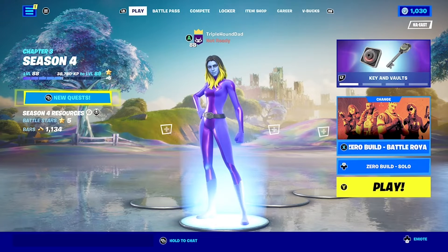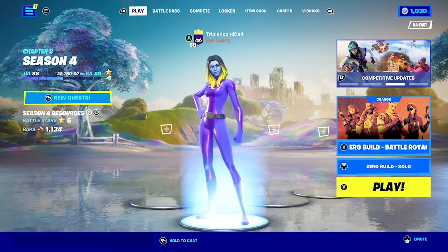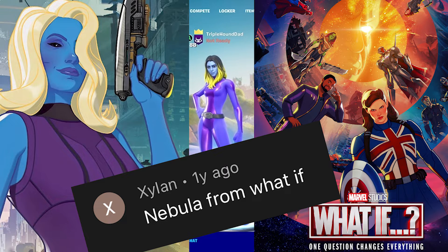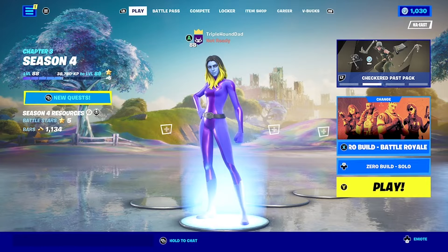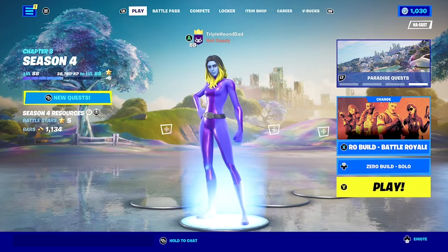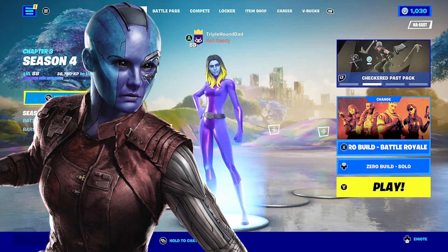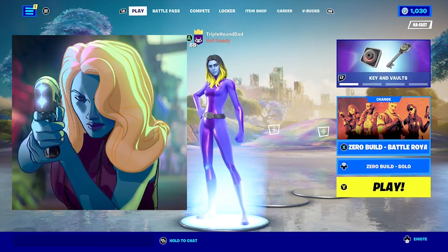Welcome back to another Triple Hound video. We're making more custom skins in Fortnite and we got a request to make the Nebula who appears in Marvel's What If television show. What If is an animated show on Disney Plus in which Marvel characters are in alternate universes or are seen playing out alternate versions of history. Nebula shows up in one of those episodes, but not the Nebula we've seen in the rest of the MCU with the bald head speckled with metal parts.